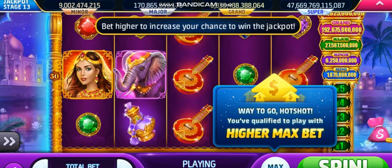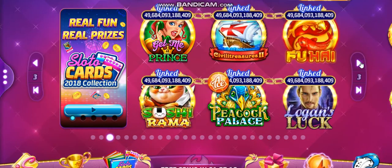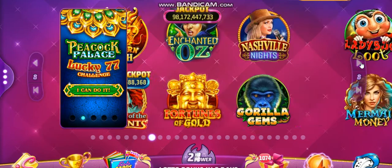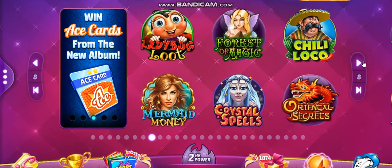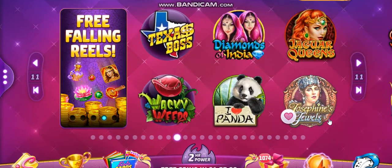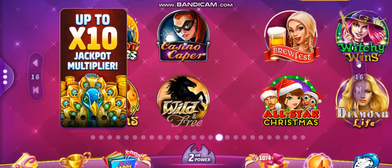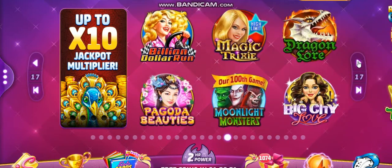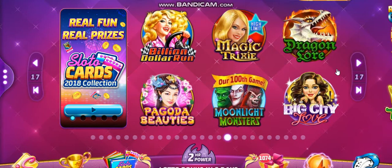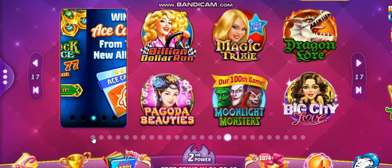Which other ones are free-falling? Let me have a quick look. We have Crystal Spells, which is free-falling, and Josephine Jewels as I mentioned. There's one I used to play quite often — Dragon Lore. I used to enjoy playing Dragon Lore, especially when the White Dragons came out. Anyway, free-falling.